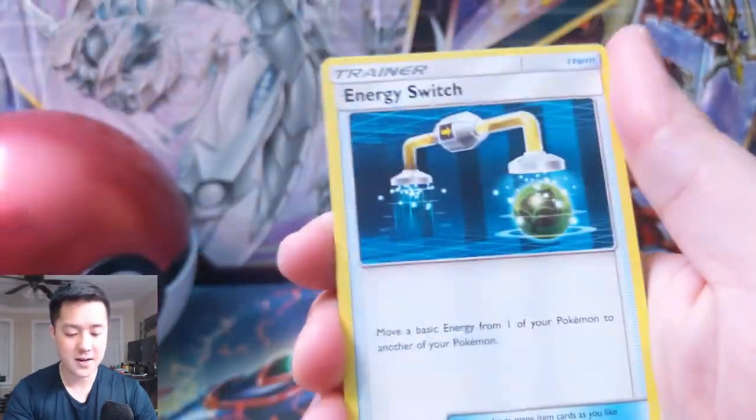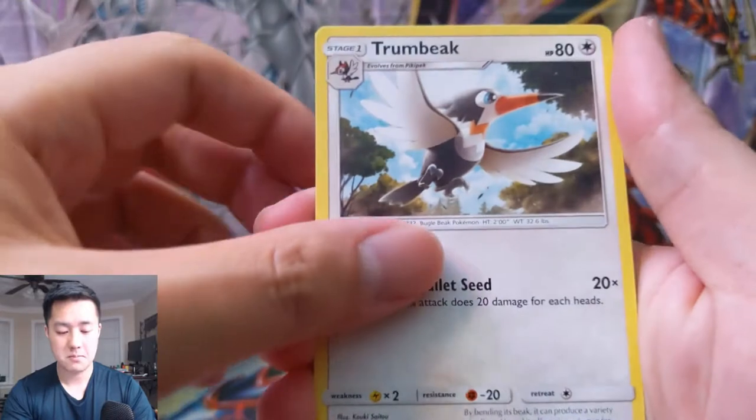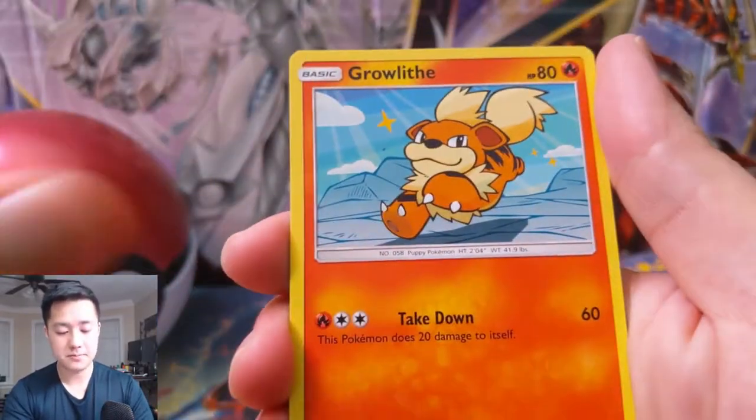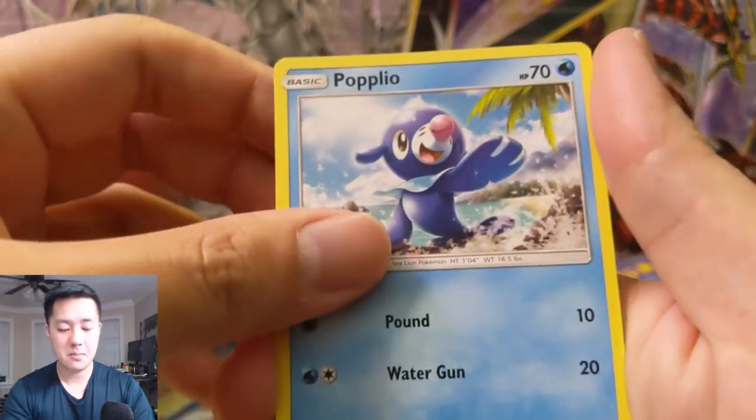For the base Sun and Moon pack, we have a Fighting Energy, Energy Switch, Golbat, Trumbeak, Torkoal, Zubat, Grubbin, Greedent, a Popplio — very cute — Sandile, and then a Turtonator.